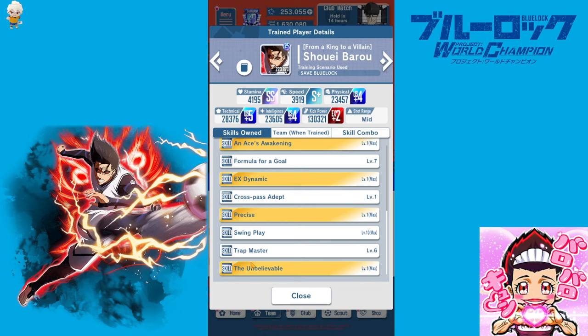Especially in combination with The Unbelievable, this can make for a very deadly ground shot combo even for free-to-play players. One skill I would have liked to get but didn't quite get is 'Demon of Shots' — the white skill — or 'Fierce Demon of Shots' if you absolutely want the gold skill, which increases the shot range of your player. However, the shot range of Borrow is already 'Mid,' which is higher than 'Normal,' so I'm pretty happy with that.